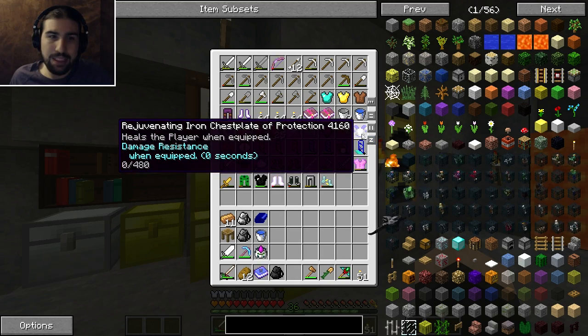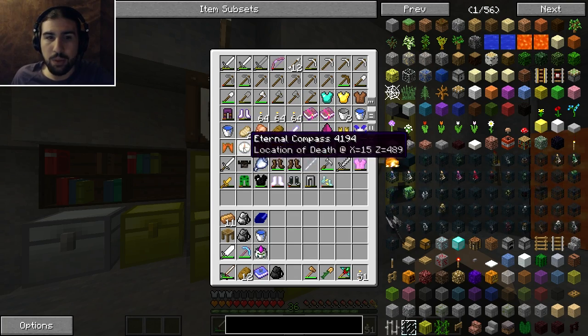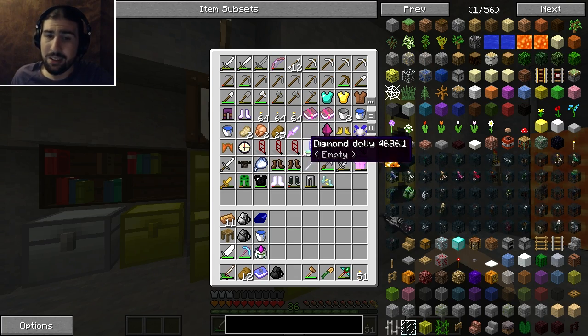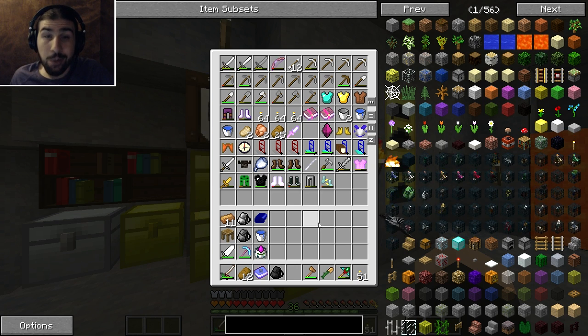Now these are speed iron boots, that was the chest plate from before, and that's the trinket from before. And what's this? Leather pants. I don't think I really want to equip them just for the basic healing. You might as well notice there's a spawner here - it's a blaze spawner. Everybody's saying how did I get a blaze spawner? I haven't been to the nether, have I? Well, the answer is no, I have not.